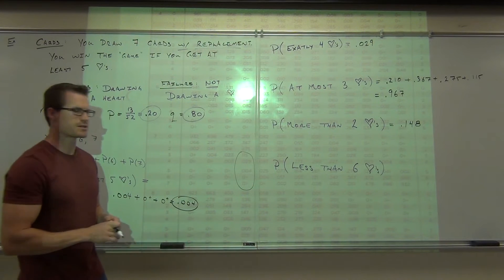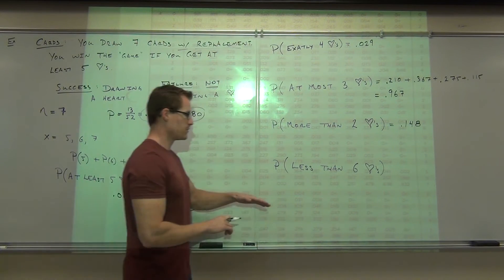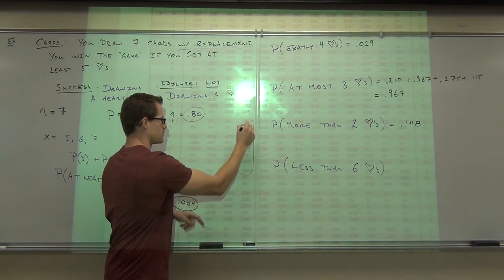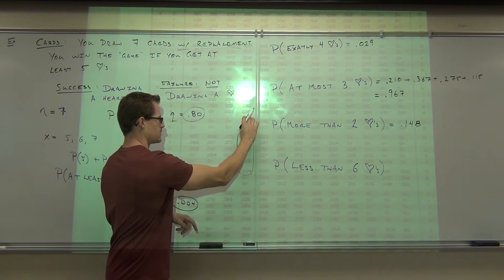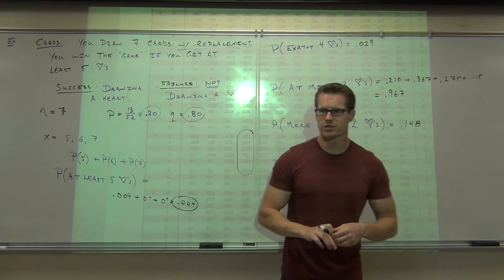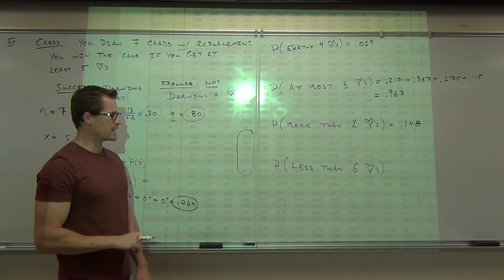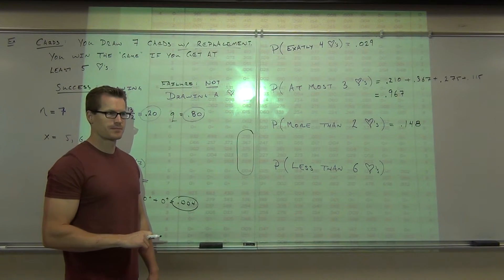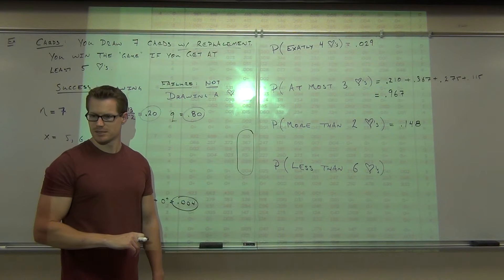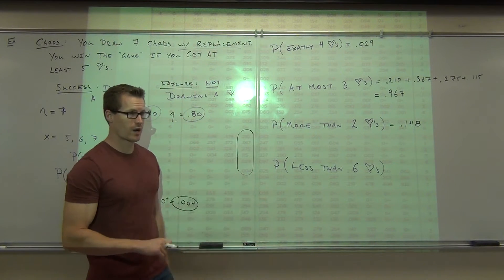How about less than six hearts? What counts as less than six hearts? Five — so six is not included. We'd have to do five or less. Less than six is five or less, or at most five — it's the same thing. If you add all that up, it should be pretty close to 100%, like 0.999.